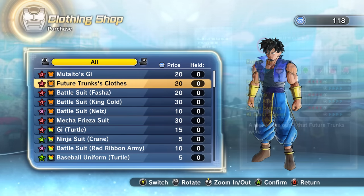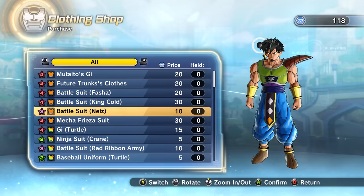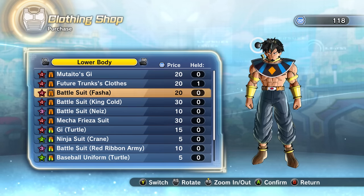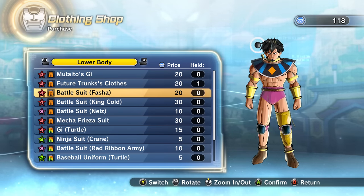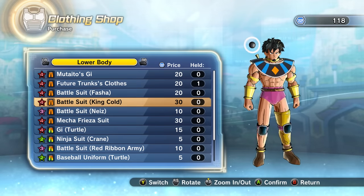You can pretty much get that for your character, and I believe King Cold's as well. Now to get these, just like with Kabe's and Frost's moves, you have to go to the TP Medal Shop and all you do is buy them — it's literally as simple as that.